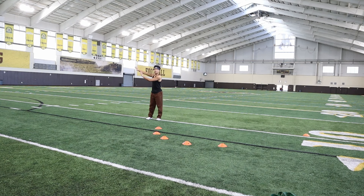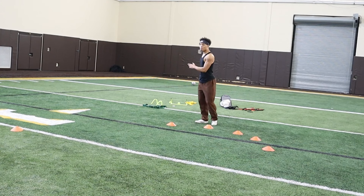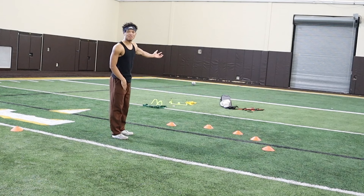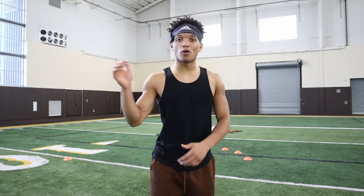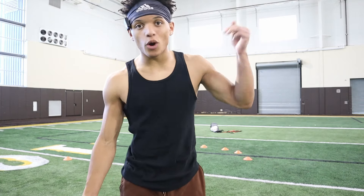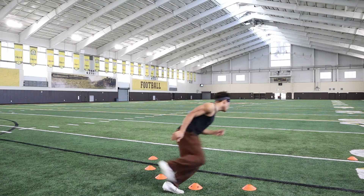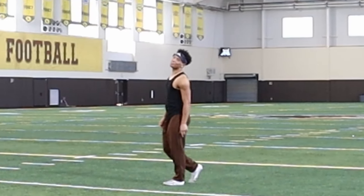I send my quarterback over here and I'm running this timing out route. After I come out of the break and turn my head back to the QB, it's important for me to fight back negative — actually lose yards — but I'm running away from the DB who's triggered and trying to break up the pass. Having a QB will be better, but the most important part of this drill is learning how to work negative out of your breaks. Full speed: push up vertical, snap off, and get back behind.